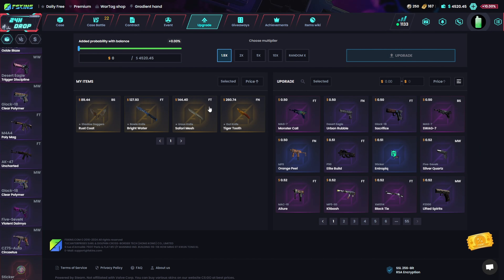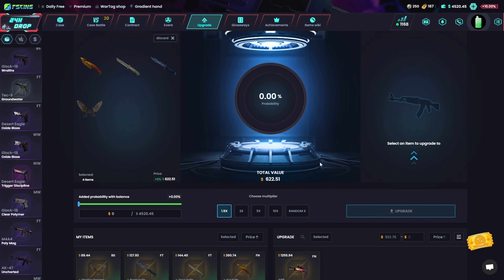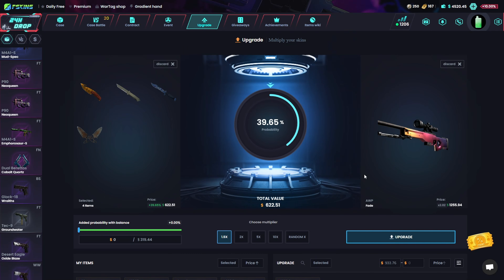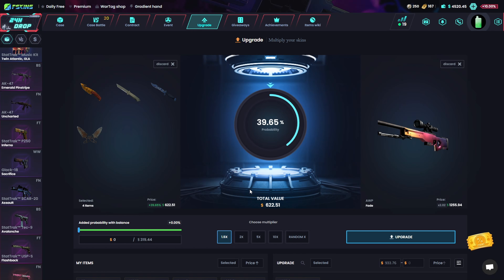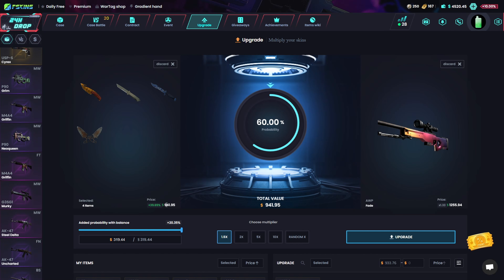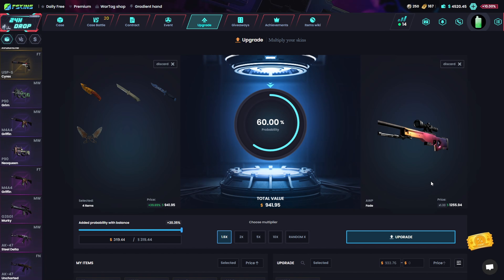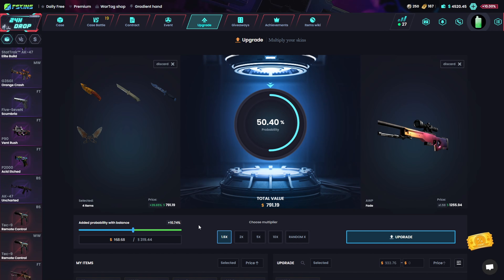If I select everything I have, it's about $600. We could do an AWP Fade — that's worth over $1k. If we add $300, it's 60% chance, so we pay $940. Maybe let's add a little less and do a 50/50 instead.